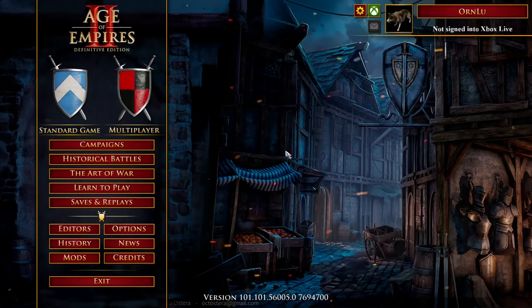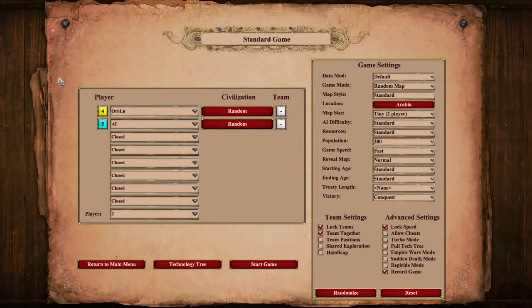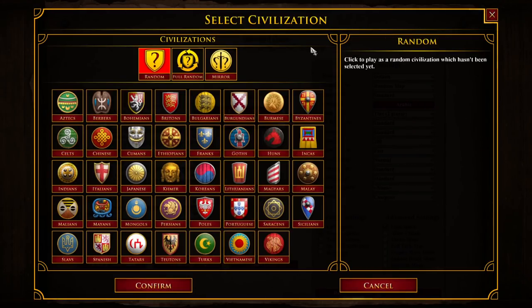Welcome everyone to my first part of my State of the Civilizations 2022 series! As we bring in the new year, I thought it would be an excellent opportunity to take stock of the 39 civilizations currently in AoE2DE and see where they are right now in terms of both design and balance. Then, for the sake of comparison, we're going to rank the civs by placing them in a tier list.